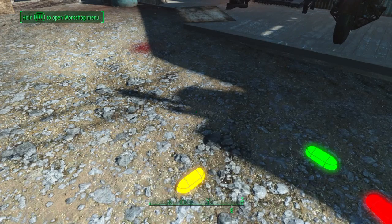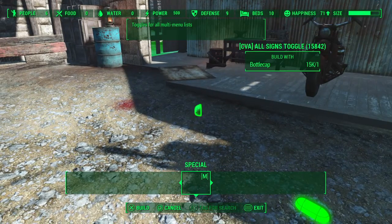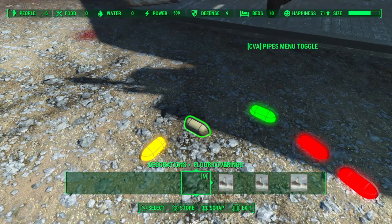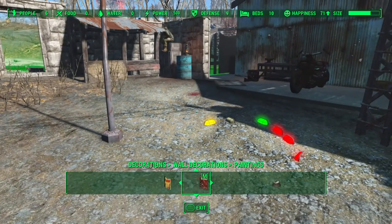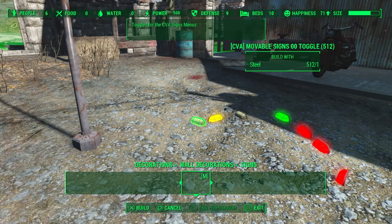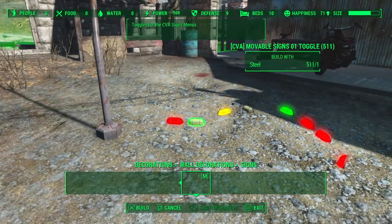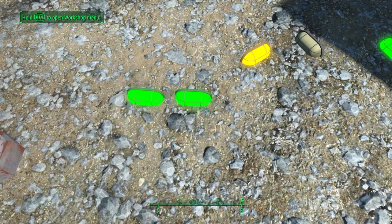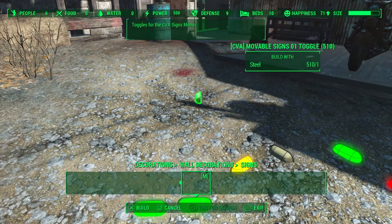If you want to use this stuff you have to go over here — CVA debris, organic, menu, all signs. So let's activate the signs and see what happens. We'll toggle the pipes as well in a second. Decorations, wall decorations, signs, static signs — let's go with movable signs, because signs is something I wish we had more of in the game. Now I have to find these signs because they don't want to work.